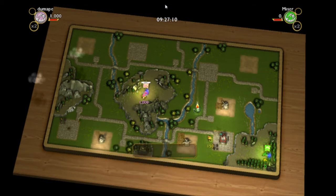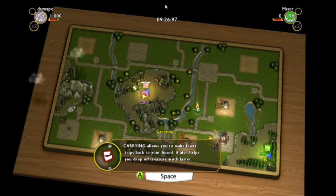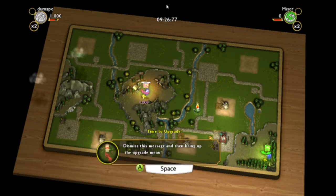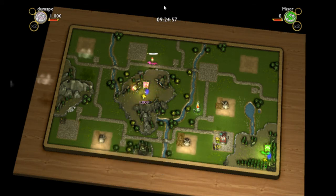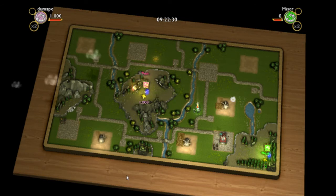Speed will help you reach your treasure faster. Fire breath does more damage. Carrying means we can carry more gold. And armor protects us. We're not sure what to choose, but don't worry — our dragon resets each game. I'm going to do more damage and carry more gold. Space to close it. Enough with the tutorial — back to pillaging!